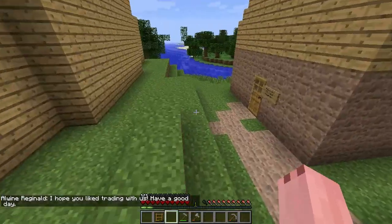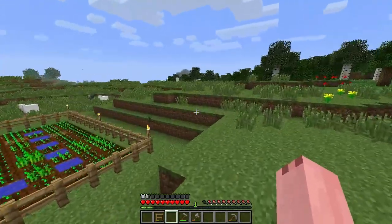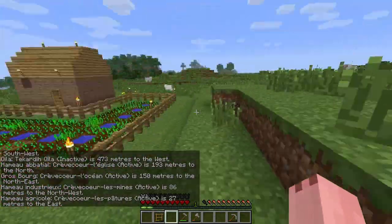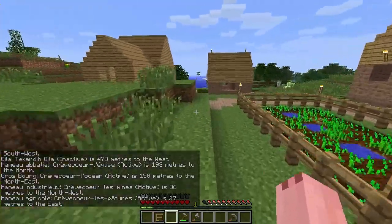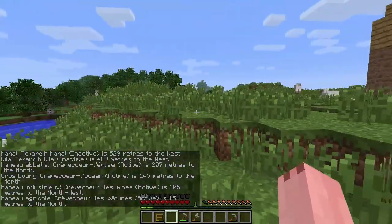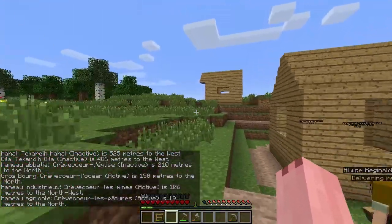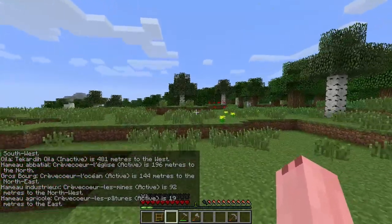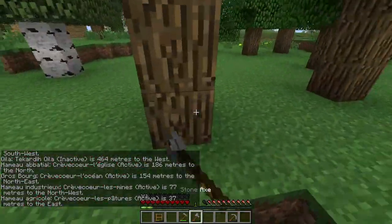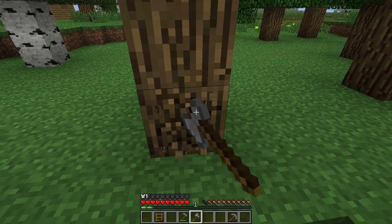I don't know if I can teleport with a horse — I was going to check that but the horse was a baby so I couldn't. Let me hit the active villages: 25 meters to the east... no wait, 24 meters northwest. So that's that one. Oh, there it is — yet another village over here. Wow, this place is popping!